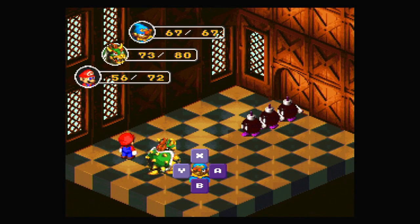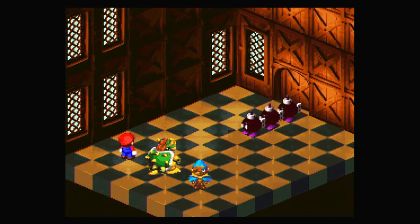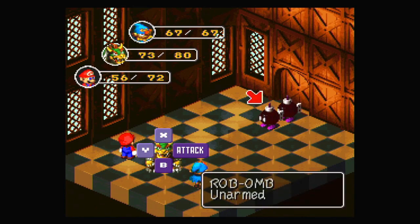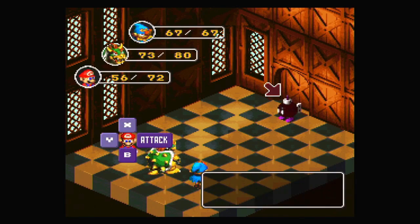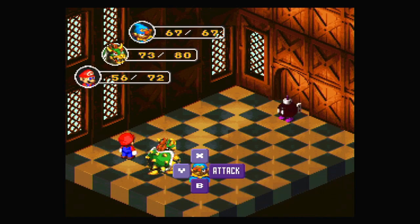Let's go up. Oh, there's a lot of Bob-ombs up here. There's a lot of enemies on the stairs for some reason, which means we're definitely gonna have to fight things. Unfortunately. Let's see what we can do here. They're all in a row for some reason, which I don't think is supposed to happen, but it's all fine. I wish that could actually hit multiple targets if they're all lined up. Anyway, let's take you out. One more. Also, I like how Geno has a high enough speed to go first in a turn — it's very useful.